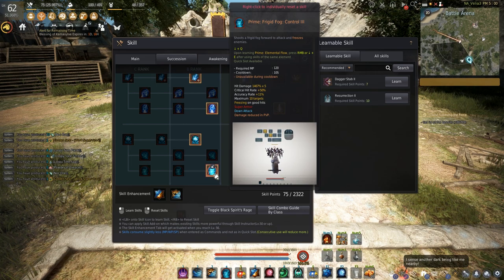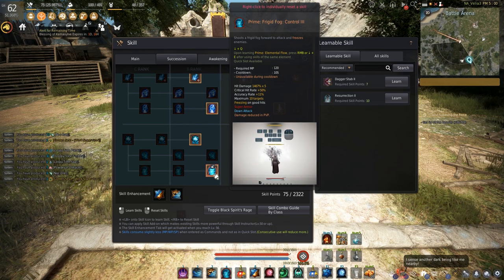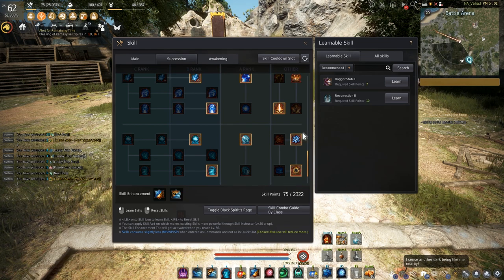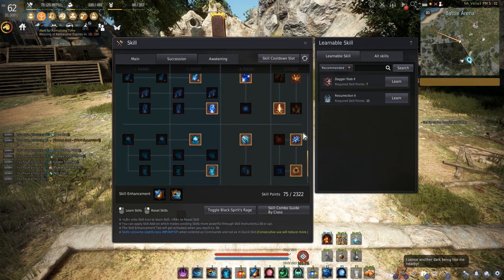Frigid Frog — this is a must. You want to get this one. This thing is crazy strong. I still don't understand why it's so strong, but just get it — you'll love it.